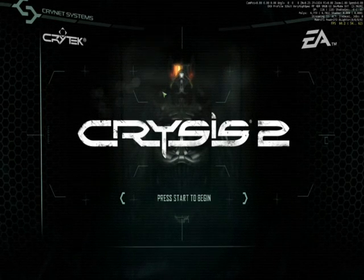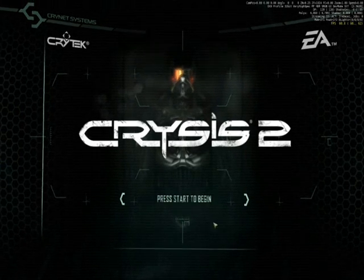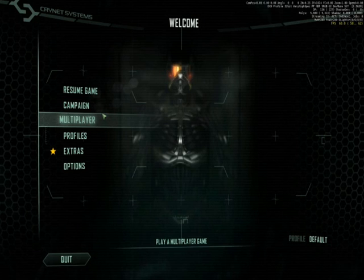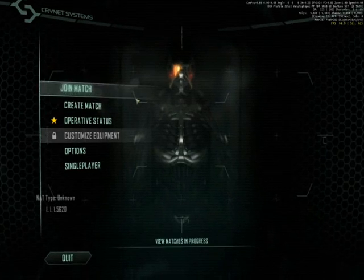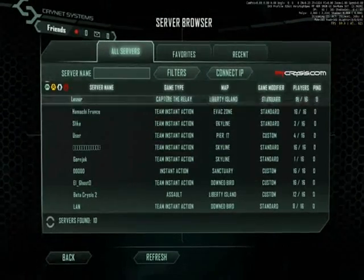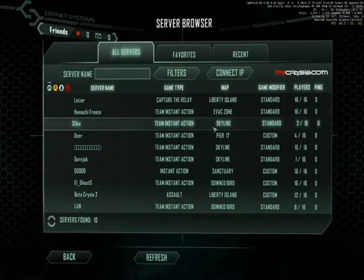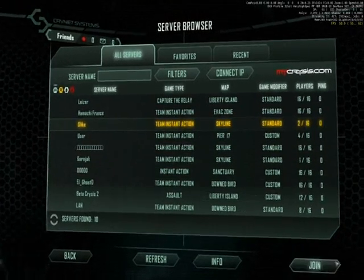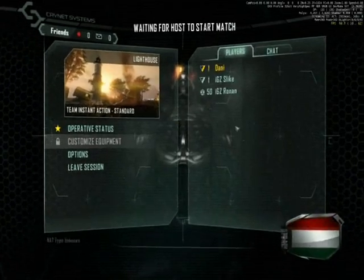Now we are here at the main menu. Go to Multiplayer, then go to Join Match. Here you can see the servers where you connected earlier in Tangle. Select one, and just join — press join.